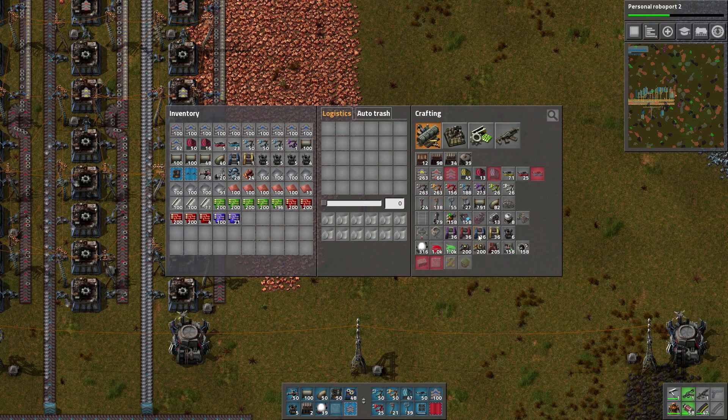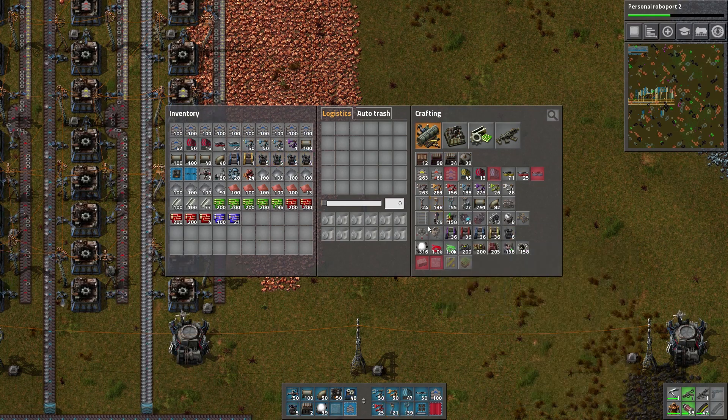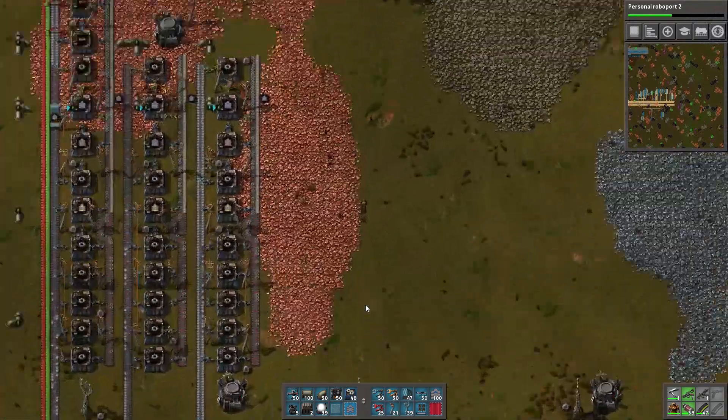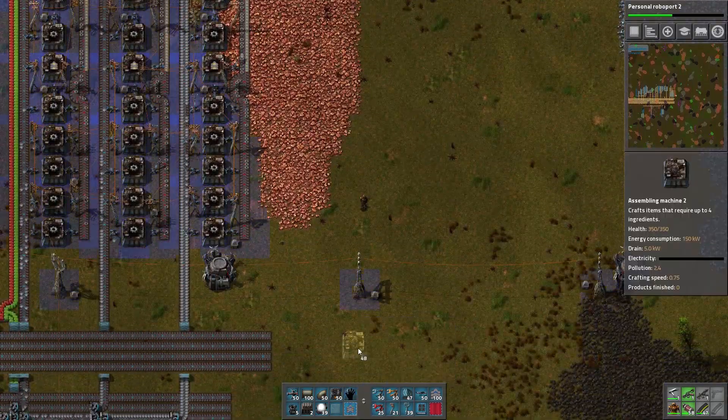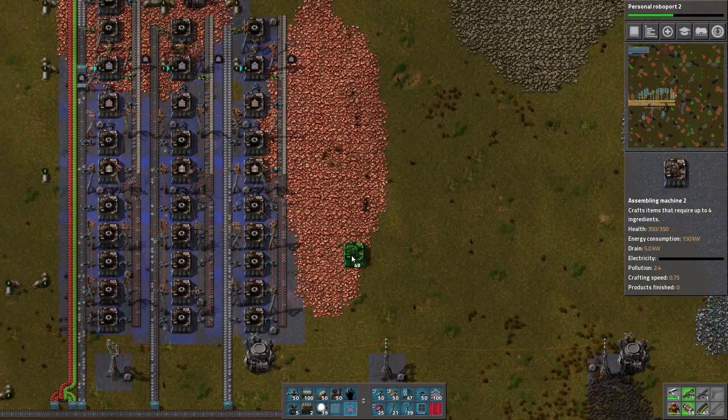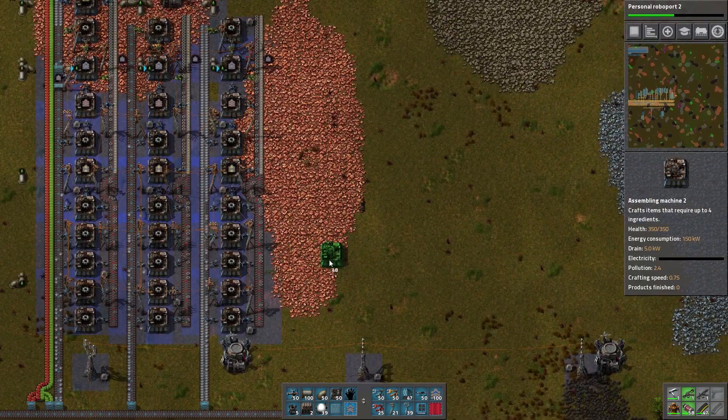We're going to need some other stuff like robot ports, which we already have, and power poles. But for now we'll do three of these things right here. We're going to give them a little extra space and not crowd it out a bit.